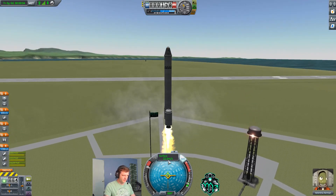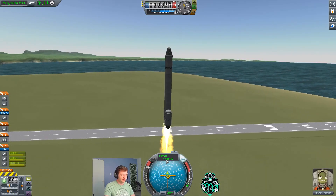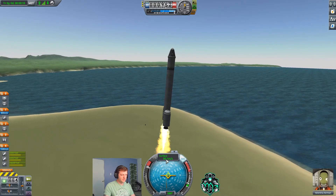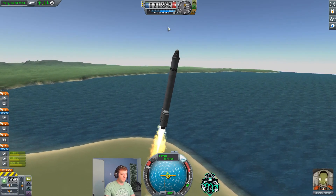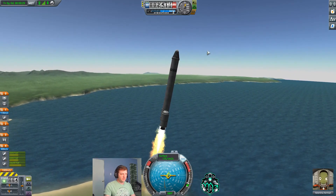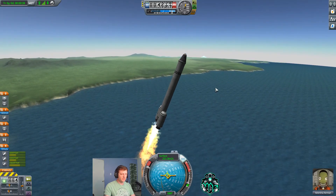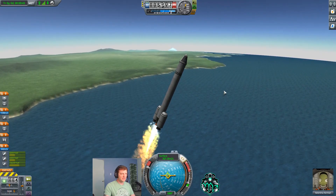What you're going to see me look for is about 50 meters per second — I'm going to lean over about 5 degrees. Then at 100 meters per second, I'm going to lean over another 5 degrees. From there, when I hit about 2,500 meters I'm going to go a little bit further, slowly keeping the angle laid down because I'm trying to reach 45 degrees by about 10,000 to 12,000 meters.